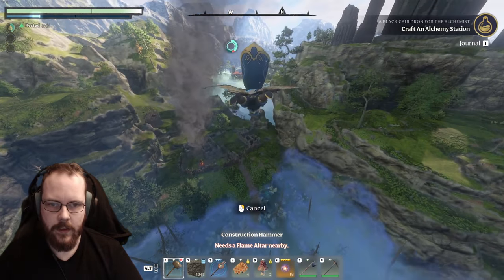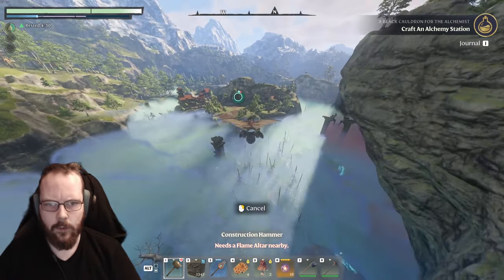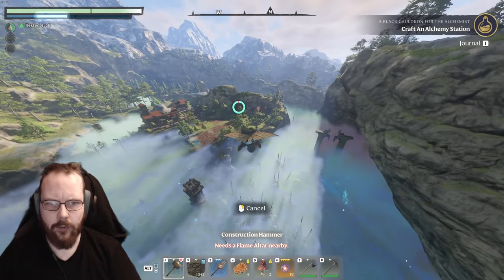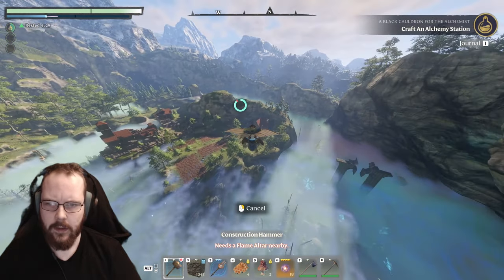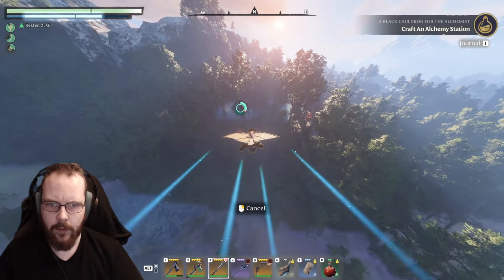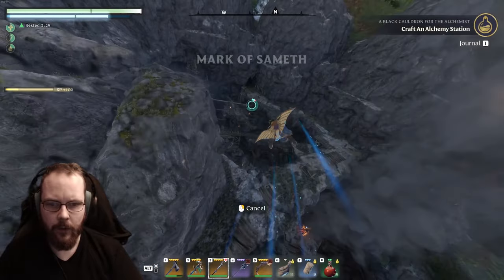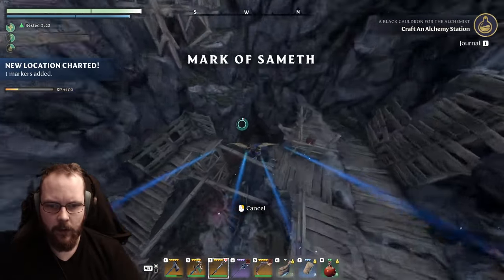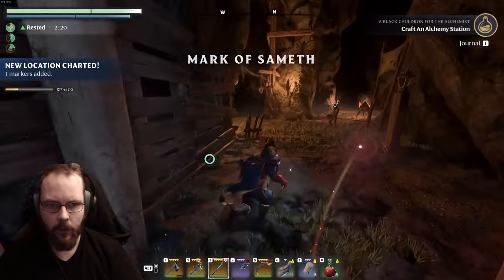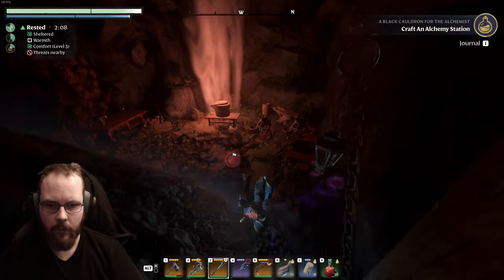I presume that I might need the smelter, and in order to make that I need the crucible, which should be obtainable from the mine that's over there. Let's give it a go. What happens when I get the crucible? It could be weird if I need the smelter in order to create the iron pickaxe. And if I remember correctly, it should be all the way down here.